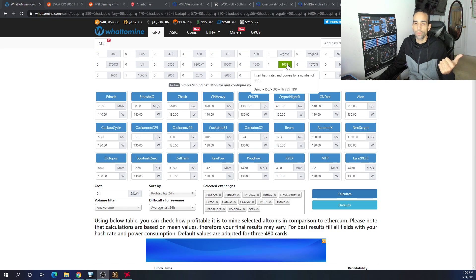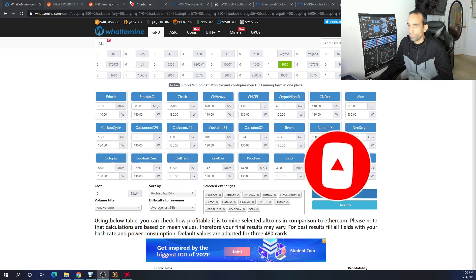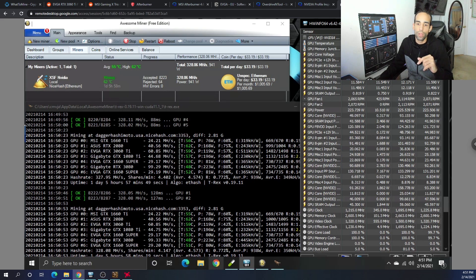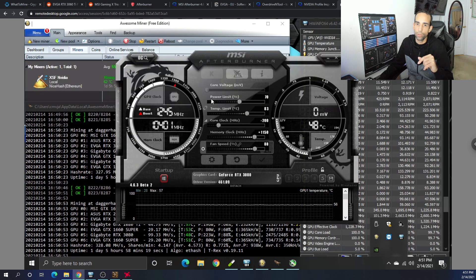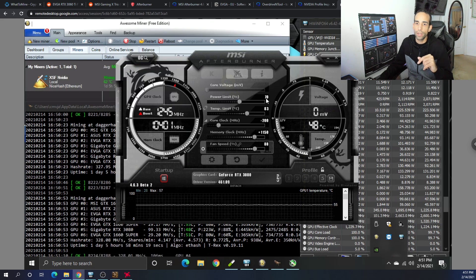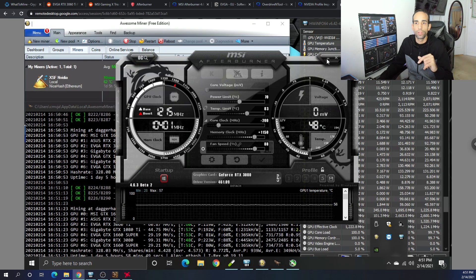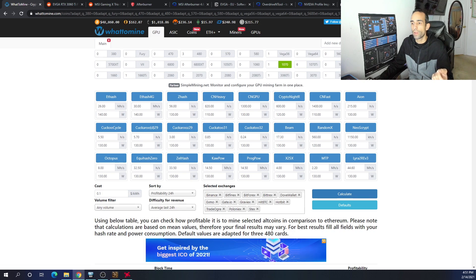It's saying plus 150 on the core, plus 500 on the memory, and setting the TDP or power limit to 75%. From an Nvidia perspective, TDP is the power limit — you can see the percentage right here. I have my 3080 set to 70%, minus 200 on the core, and plus 1150 on memory. Some people say minus 200 isn't working on the core, so they're doing plus or minus 500 instead — and that's understandable, each GPU is different.